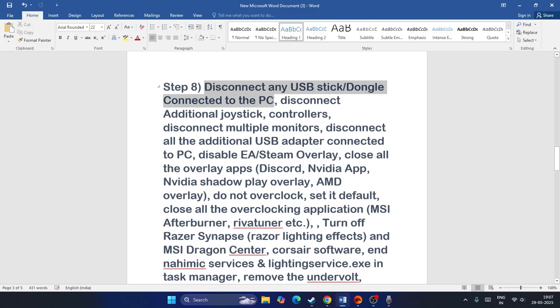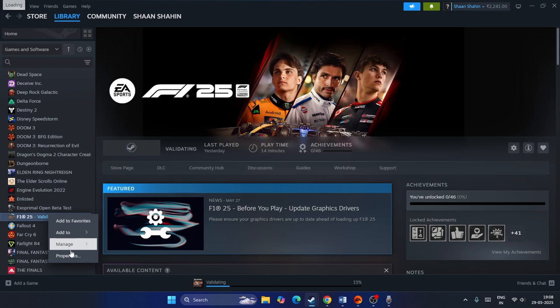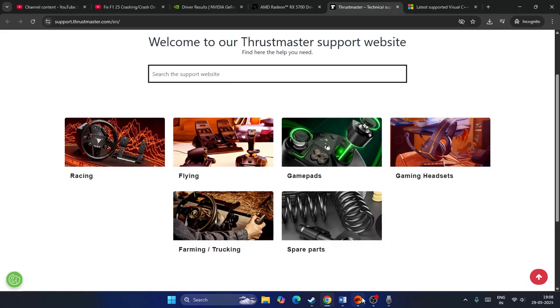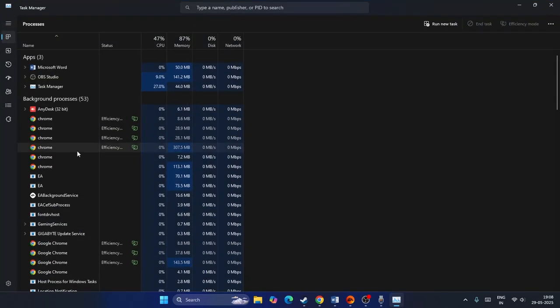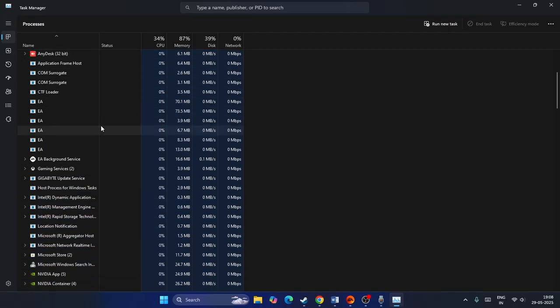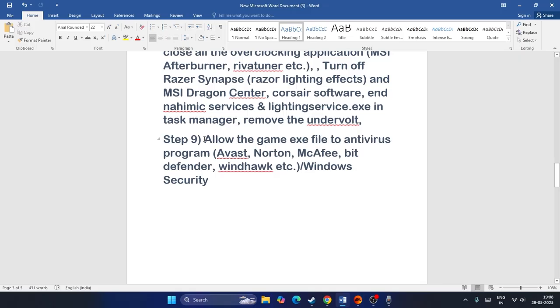Disconnect any USB sticks or dongles connected to the PC and remove additional joystick controllers. Also, disable the Steam overlay — right-click the game in Steam, go to Properties, and make sure the overlay option is turned off. Additionally, close overlay applications such as Discord, Nvidia overlay, RivaTuner, and MSI Afterburner. Open Task Manager and end all such background processes.